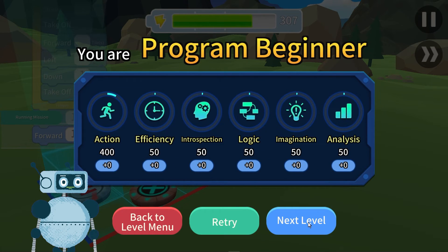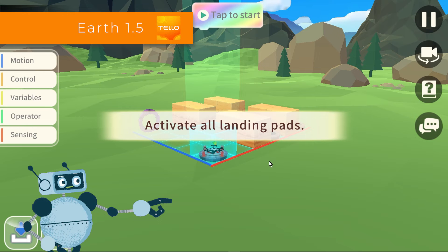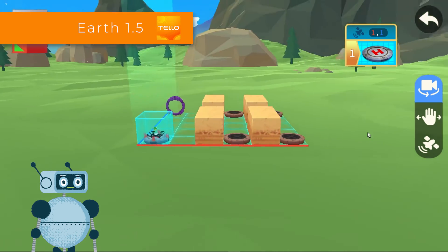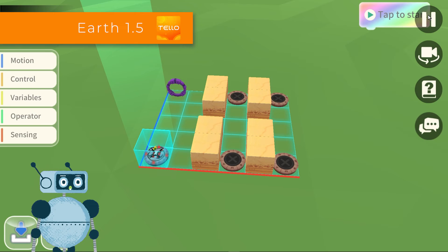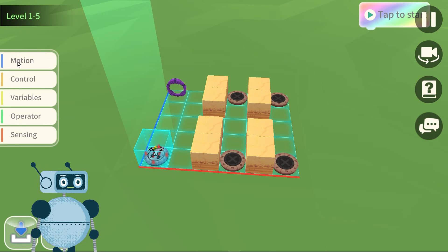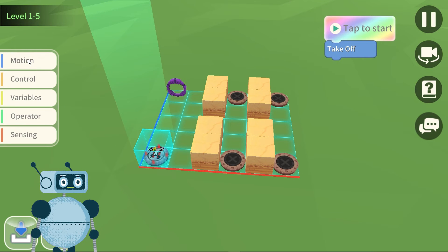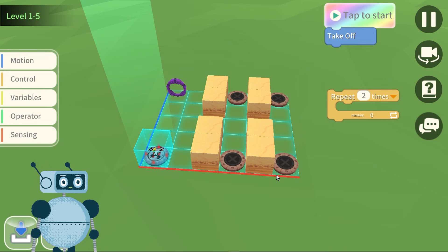Now let's go to the last level — the fifth level. Let's go study the route. It is the same situation as before. As you can see, it is symmetrical, so surely we will have to repeat some movements. Based on the notions you have acquired so far, take another break to understand how to carry out this mission using the repeater. I'll give you a little help: it will be twice. I'll see you soon.